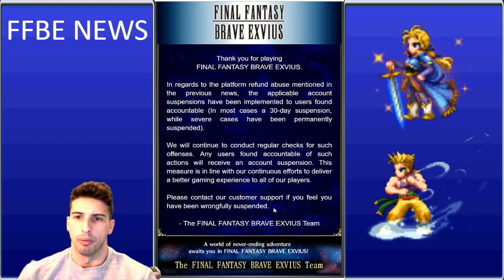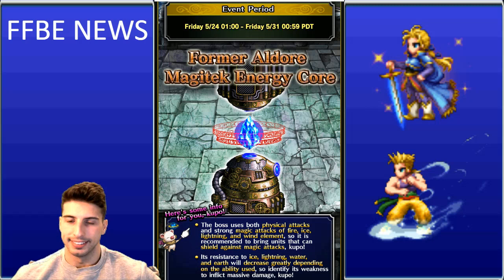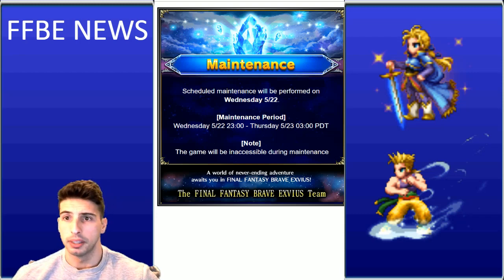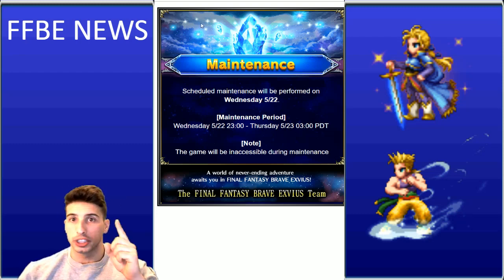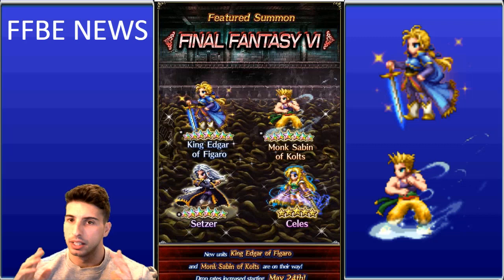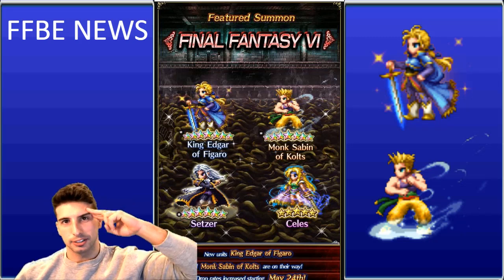Hopefully this Friday everything goes well after those ability awakenings. I want to take on the Magitek boss and see how the fight goes — hopefully it won't be over in one turn with Esther or Akstar. Maintenance is scheduled Wednesday night so make sure you complete everything before then. The real question: are you going to summon on the Edgar and Sabin banner? Let me know in the comments, leave a like, subscribe for more, and I'll catch you guys on the next one — peace!